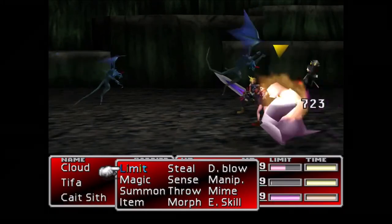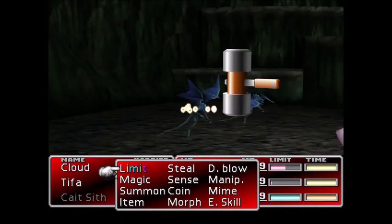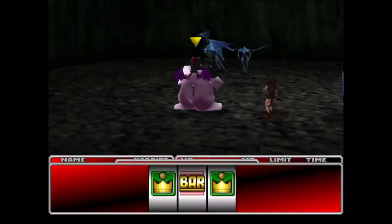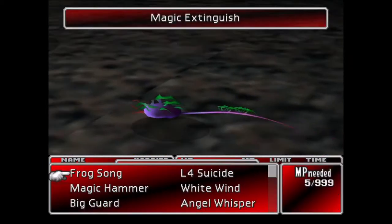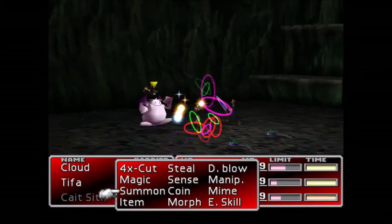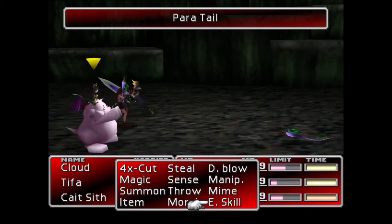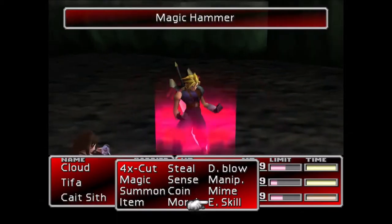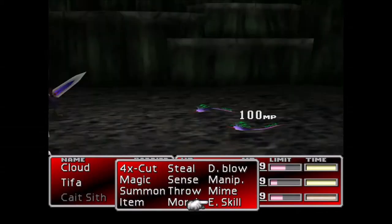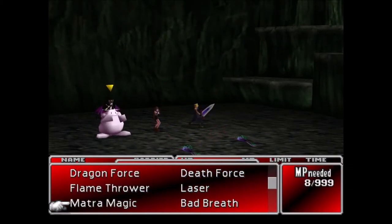Not only is this enemy skill a useful alternative to wasting precious ethers or turbo ethers when you're not within hiking distance of an inn, but it can also be used on powerful enemies and bosses in order to use up their skill power and stop them casting the high-damaging spells that could cause instant death. At 3 MP per cast, it's also very economical, restoring up to 97 MP per cast. Unlike many enemy skills that quickly become obsolete once you've learned higher level spells, Magic Hammer is useful from Disc 1 right the way up to fighting higher level creatures in the Northern Cave.